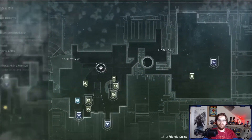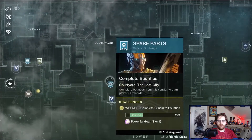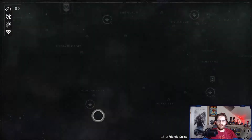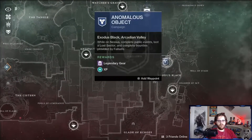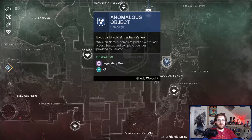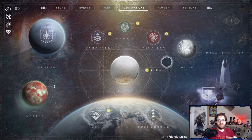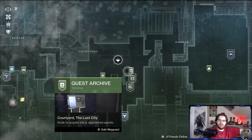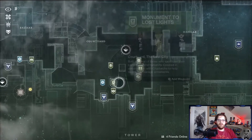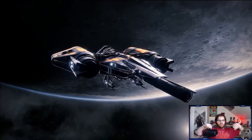We're gonna go talk to Saint because I think I can't access Forsaken until I talk to Saint. We're gonna check the Postmaster. We gotta start Light Reforged, start Quid Pro Quo. There's no quest for the EDZ — Devrim Kay doesn't have a quest — but Failsafe has a quest: complete public events, loot a lost sector, and complete bounties. Going forward, at least for this episode, I'm going to show you guys the start step of these quests, do them off-screen because they're a bit grindy, and then show you the end step or any step that involves talking to the vendor. We're gonna head to the Tower right now.